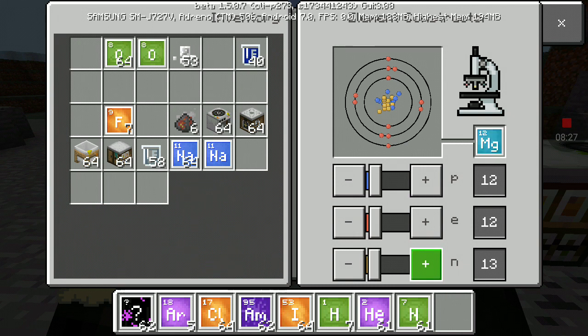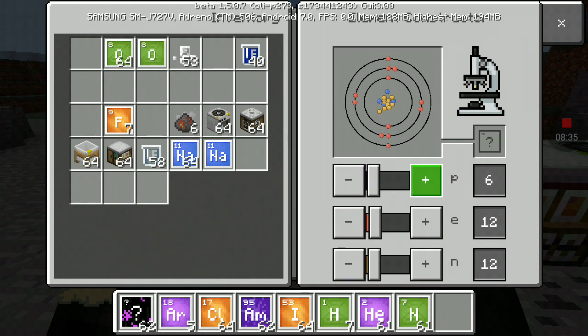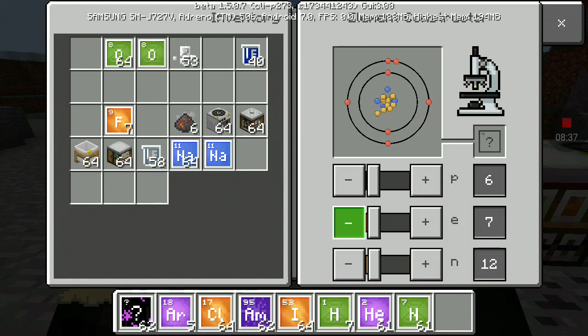Only carbon — six protons, six electrons, eight neutrons. Okay, I'm going to make different isotopes. Apparently you can't do that.